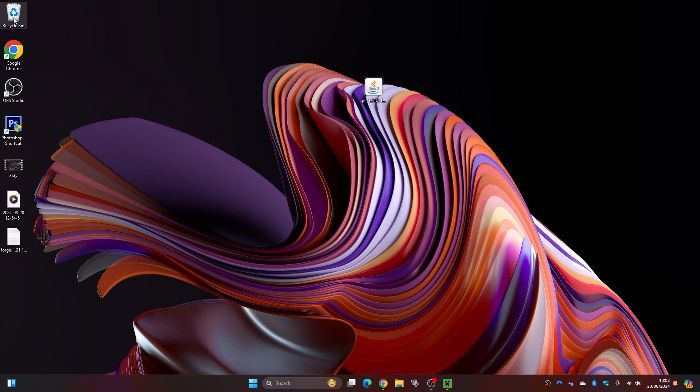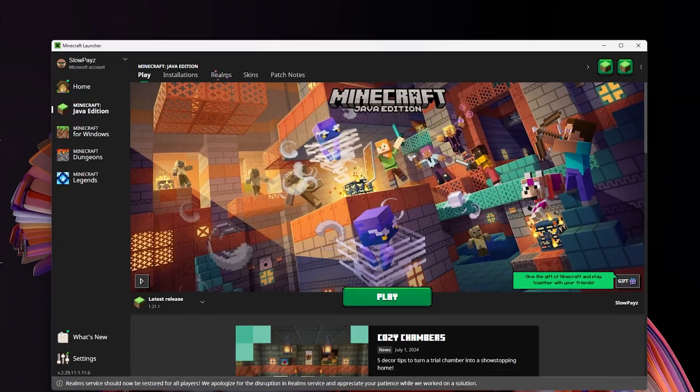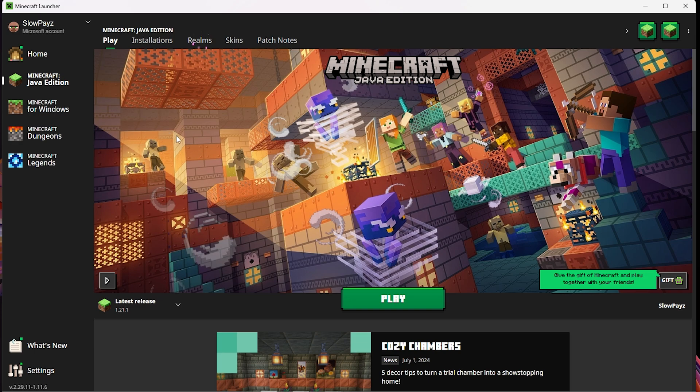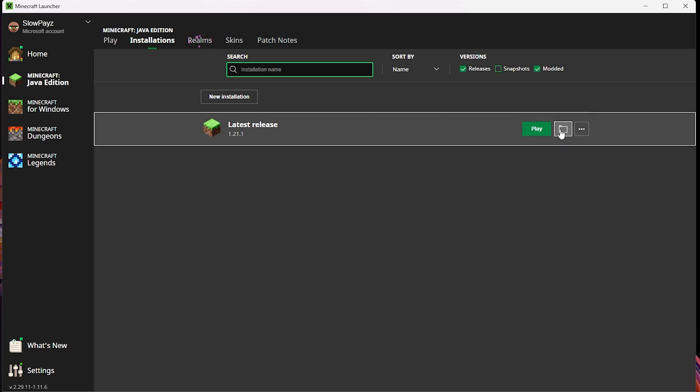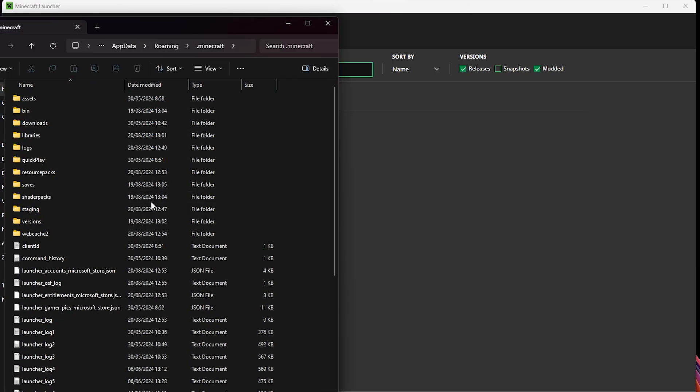Now we can get rid of the Forge installer file as we don't need it anymore. Next, load up the Minecraft launcher. From here, click on Installations at the top, then click on the little folder button — this will open up your .minecraft folder, and this is where we will install our mods.